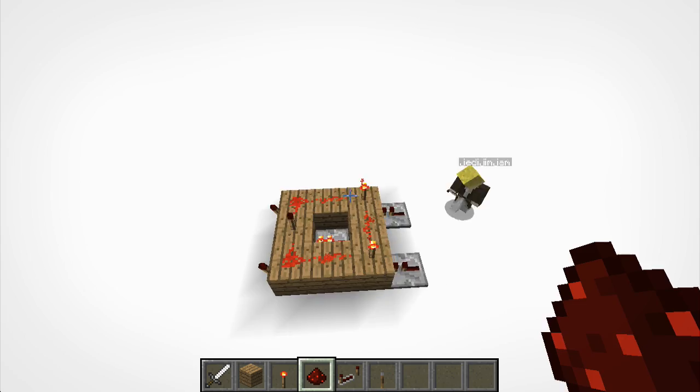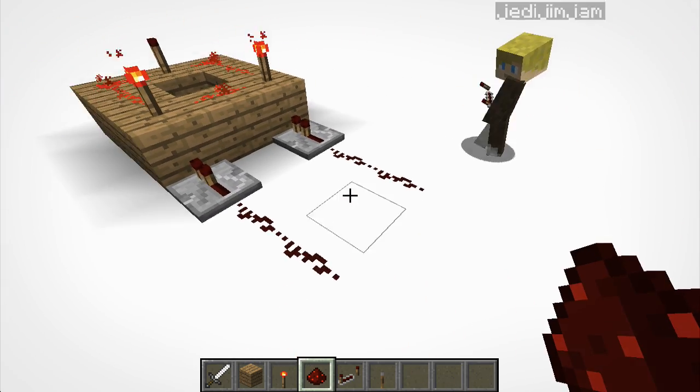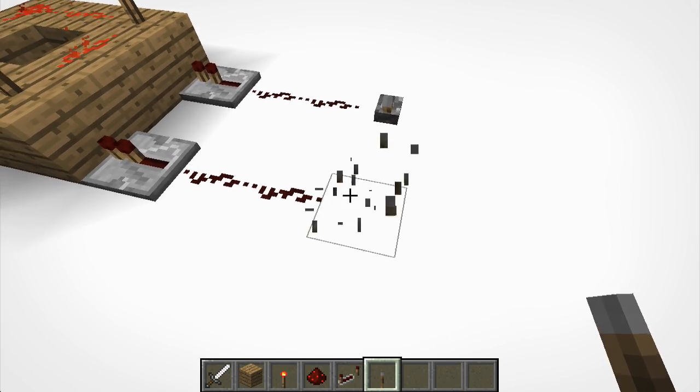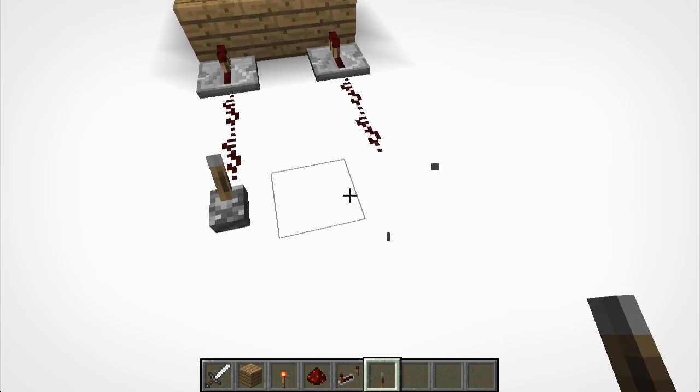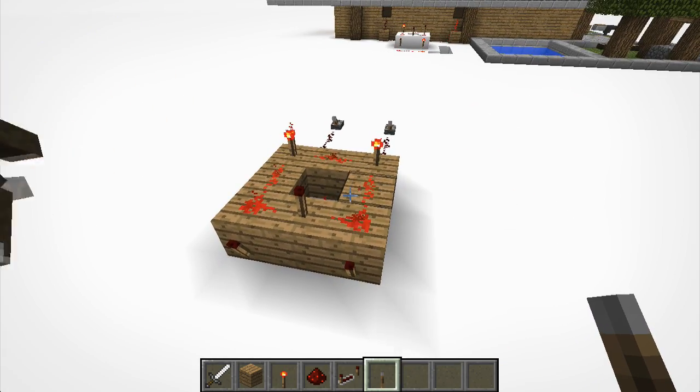Now come behind these repeaters and put a piece of redstone each. And now put your lever at the end of that. I'm going to do a demonstration — activate one of the levers if you will. Do we need to put redstone at the front? Oh yeah, sorry, of course.